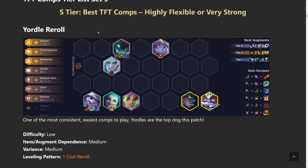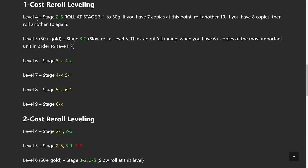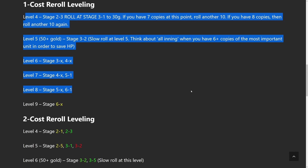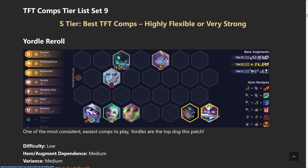In the S tier, Yordle reroll is very easy to play — just do the classic one cost reroll strategy. I added links to all the leveling patterns so you can click that and it takes you exactly through what to do. Essentially, in the early game reroll for Maokai, Viego, Tristana, and Poppy. Get three of those four units to three star, then level up and add in Gunners — typically Jinx — then add in a Yordle, typically Teemo. In the super late game you can add in four Gunners by adding in Zeri and Senna, then replace Teemo with Heimerdinger.